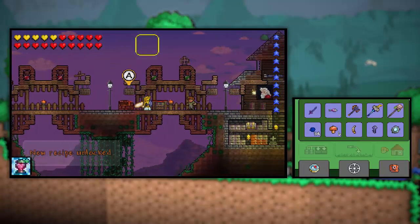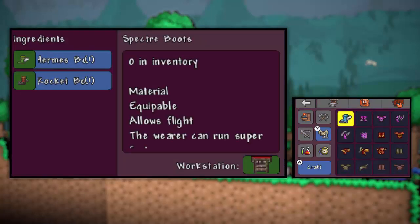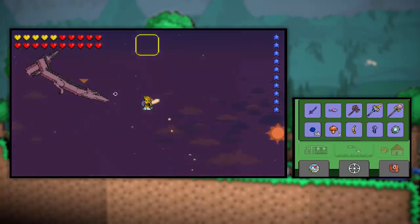And then we need to get an aglet and an anklet of wind — should be fun. It'll be under armor. Yep — specter boots, allows flight. I do want to try these out first. I already equipped them. Very nice. Let's see how these work.